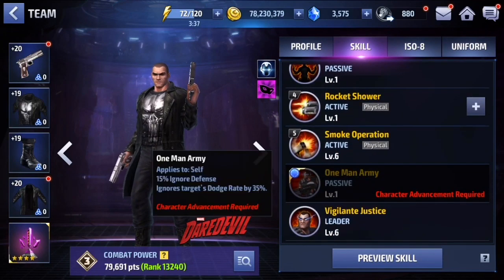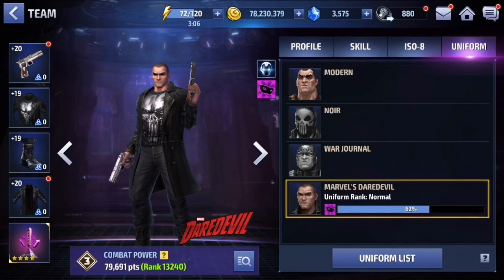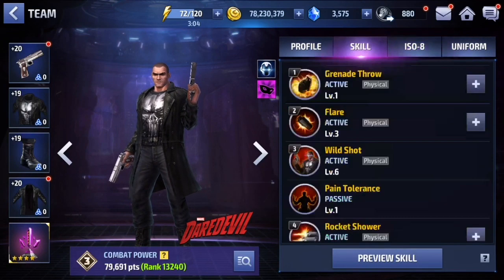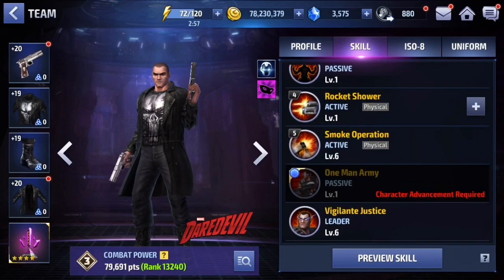His tier two passive is kind of mediocre to be honest - Ignore Defense 50, which would be helpful for newer players but not great for most people. However, if you like the Punisher you can tier two him. He's going to be good for Extreme AB if you build him up very well - you're probably going to have to put this uniform to mythical and give him an Awaken ISO set. But if he's your favorite Marvel character, this uniform is going to make him way better.